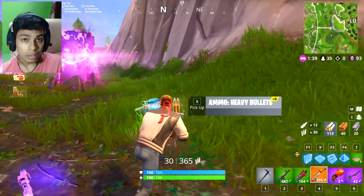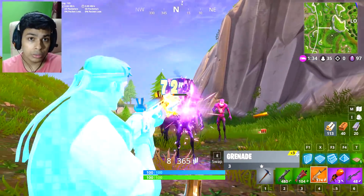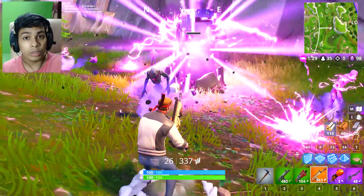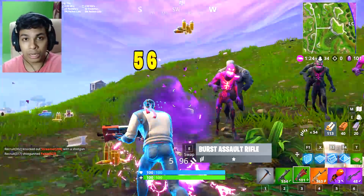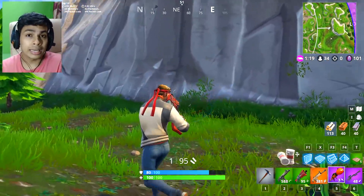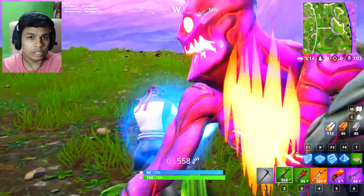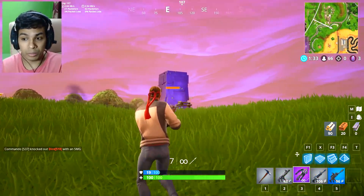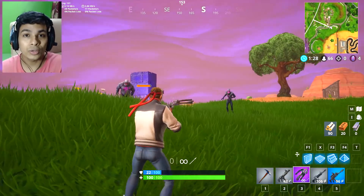The most important question is how can you get it for yourself. If you are still watching this video while Fortnitemares is going on, go into your Challenges tab, then go into Fortnitemares. Over there you'll see four different parts: Part 1, Part 2, Part 3, and Part 4. There are a certain number of challenges in each part. Once you complete those, you'll get the amazing glider, a spray, and a GG icon — all part of the Fortnitemares event.